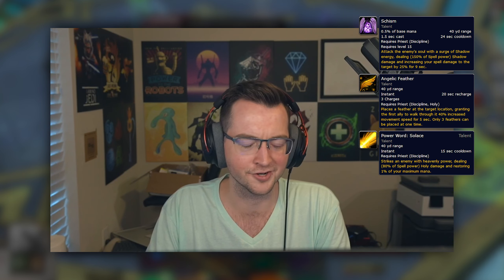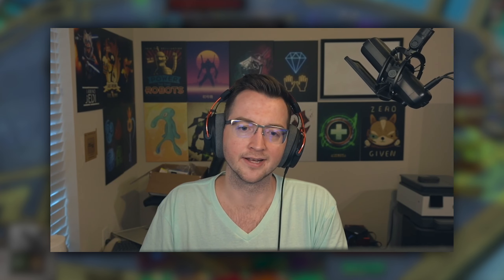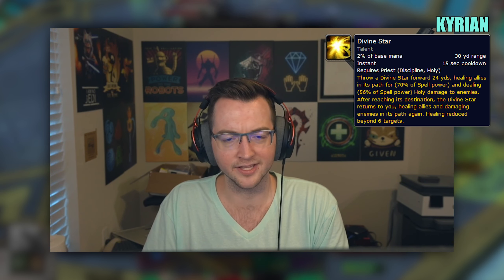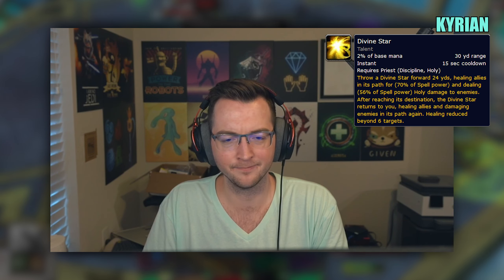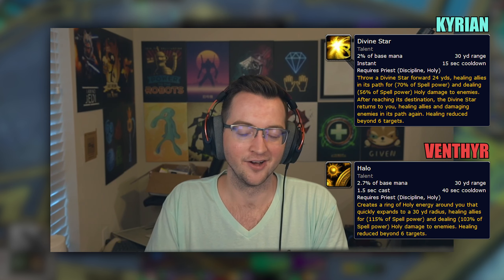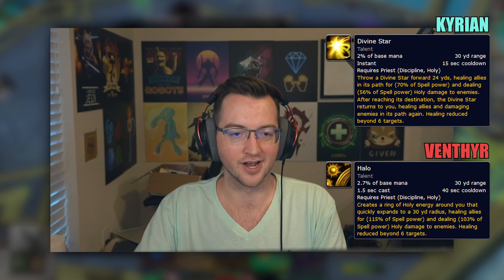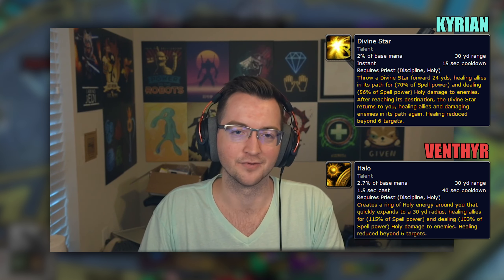For talents in Sepulchre of the First Ones, whether you're running double or single legendary, you'll always be running Schism, Feather, Solace, and frequently Shining Force. The 35 tier is pretty open — Sins of the Many is a good default. For the 45 tier, Evangelism is standard. I've been running Divine Star for my Kyrian setup, but there are more spread-out encounters, so I may continue with Divine Star while still on Kyrian. When shifting towards Venthyr, since Mind Games is a 45-second cooldown similar to Halo's 40-second cooldown, there's incentive to hold that extra five seconds and pair Halo with Mind Games, benefiting from the additional crit strike bonus, additional atonement damage from Halo, and synergizing further with the double legendary setup.